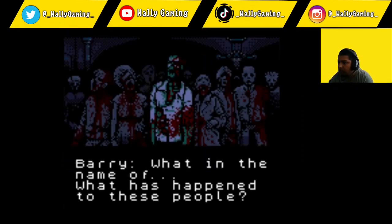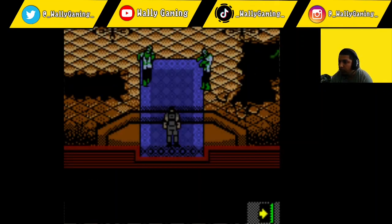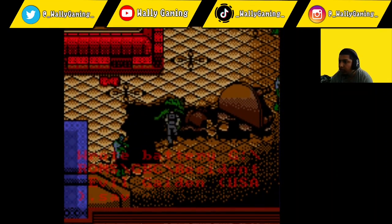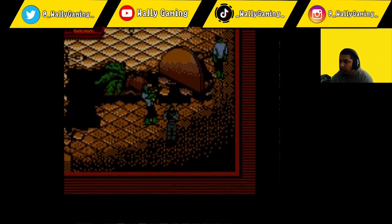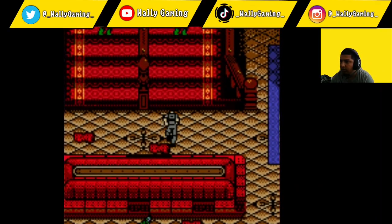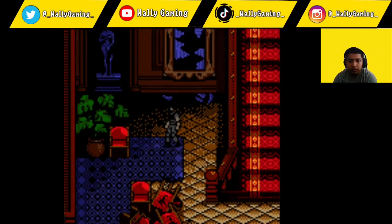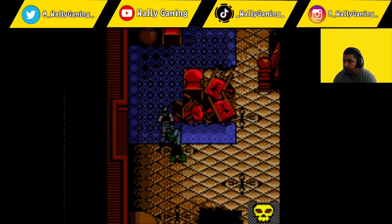Oh, there's zombies! What in the name — what has happened to these people? They're not human anymore. I'm gonna have to evade them somehow. Let's see if they can come this way... get away from me! Just run around. What do we got here — is there anything useful? Oh god, they're all over the room. Okay, I'm still in this room with zombies — we're going into attack mode.